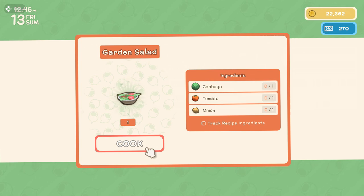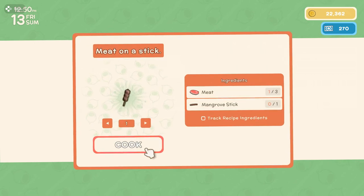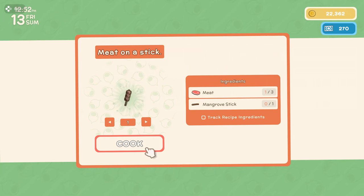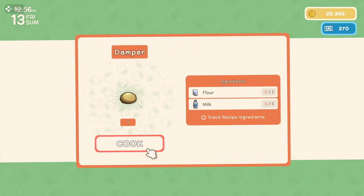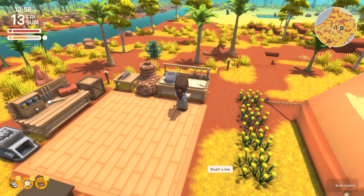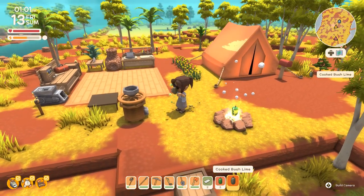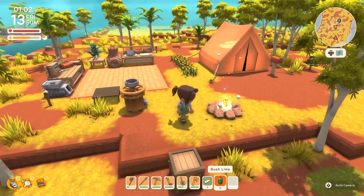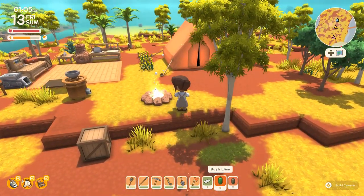Garden salad needs cabbage, tomato, and onion. Fruit salad — I don't have apples, bananas, or quandong. I could do meat on mangrove sticks but I'm not sure. I wish I could get flour but I think I need wheat for that. There are raw drumsticks and chicken eggs — maybe I should try to get some chooks. For now, cooked bush limes it is, but I do wonder if I should get some chooks so we could start getting eggs.